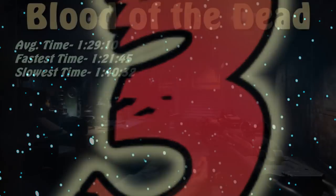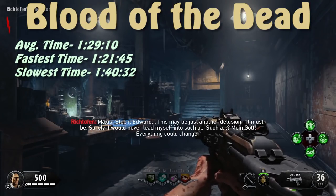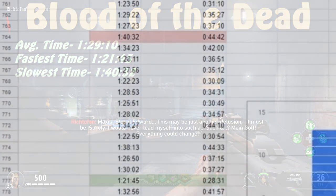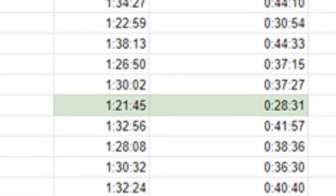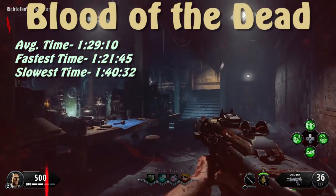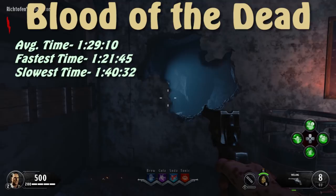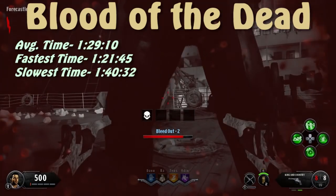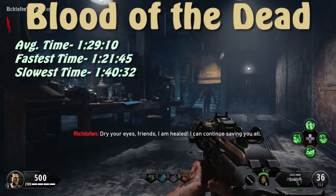At number 3, Blood of the Dead has an average survival time of 1 minute and 29 seconds, with the longest being 1 minute and 40 seconds and the shortest being 1 minute and 21 seconds. Interestingly, this is the only BO4 map where the shortest and longest survival times matched the same game I got the shortest and longest first downs. Despite a more condensed starting area than Voyage of Despair, Blood of the Dead actually ranks higher because zombies consistently walk away from you after downing you.